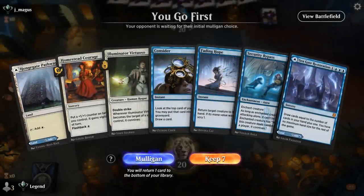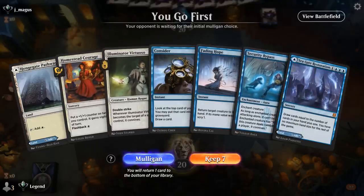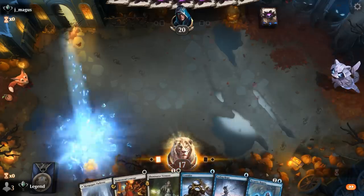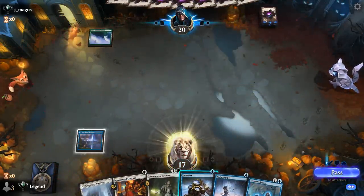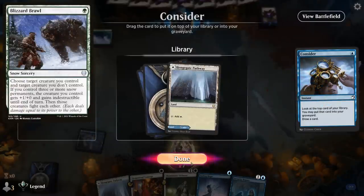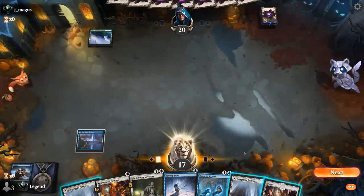Okay, we're on the play and our hand has a lot of potential if we can get Virtuoso plus Bypass going. Missing a protection spell, so that could be the determining factor, although we can dig turn one with Consider to maybe find one. Hoping we're playing against a deck without a ton of interaction — Monogreen could be one of them. Just have to watch out for Blizzard Brawl. I think we keep the lands because we could use a third one.